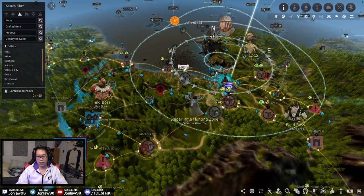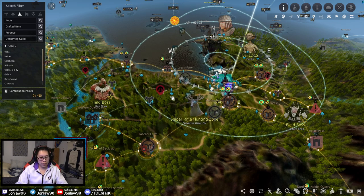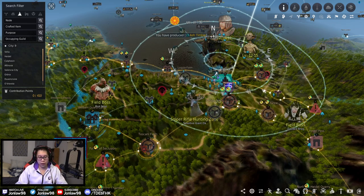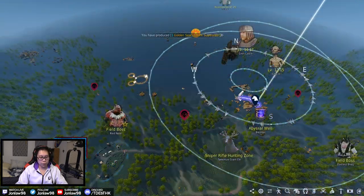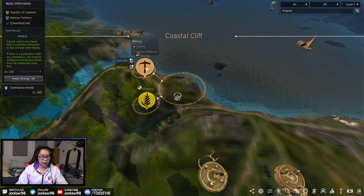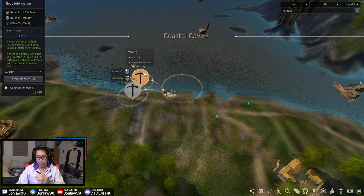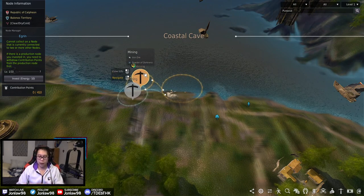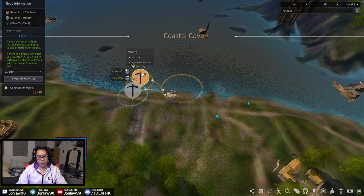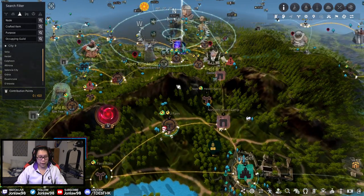That's basically Velia — it has a lot of ores and timbers, same with Heidel and Serendia. The important ones over here are the chicken meat and egg nodes. Iron ore is valuable because you can sell it at higher tiers — turn it into steel, which is used for a lot of crafting, or just sell it and make good silver over time.